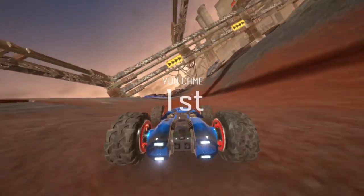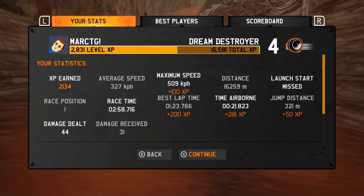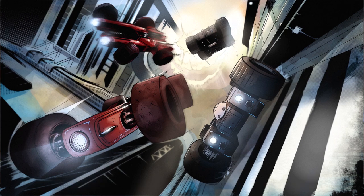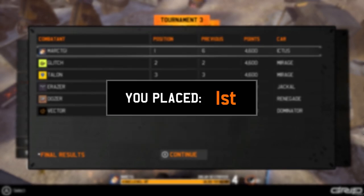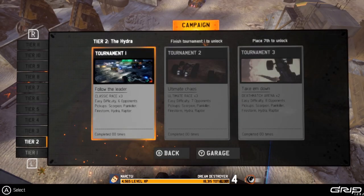You came first? How the hell did I come first? It said I was position six. I'll take it — I don't know how I came out first because I saw that I was not first. I got a Tiebreaker: MartTG wins because of best combined race time. I won because of Tiebreaker. I got Tier 2 unlocked — Tier 2 is now unlocked.